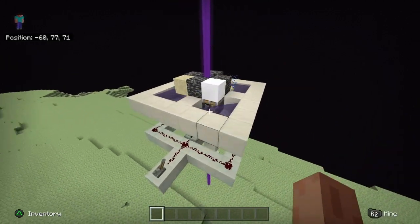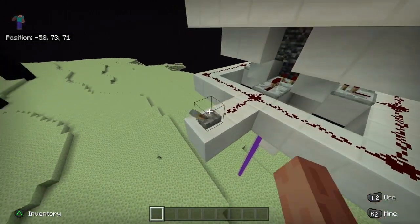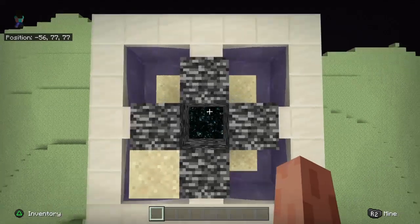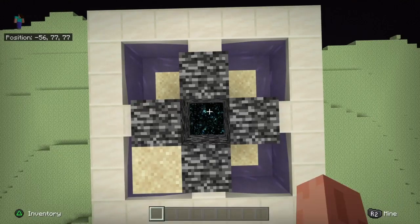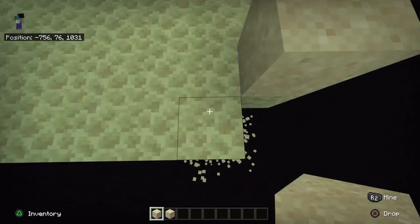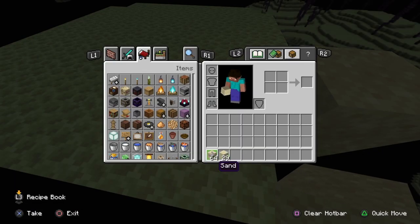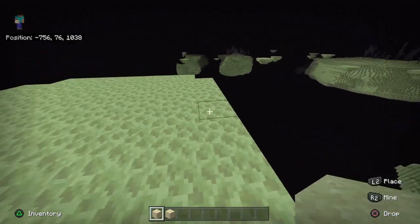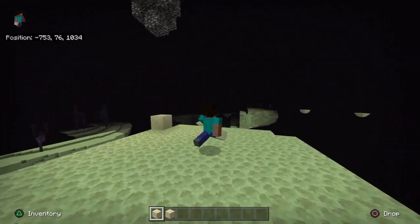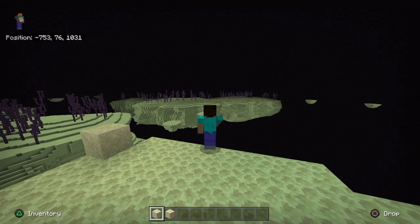Let me show you how it works. It keeps bumping up, and you can turn it off like this. When you go in, all the items get teleported to you. As you can see, I have nothing in my inventory when I go in — boom, look at all the sand. We already got a stack and 29 in about one minute during the intro. We're gonna show you how to build this.